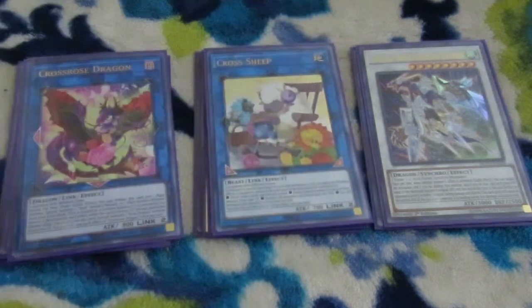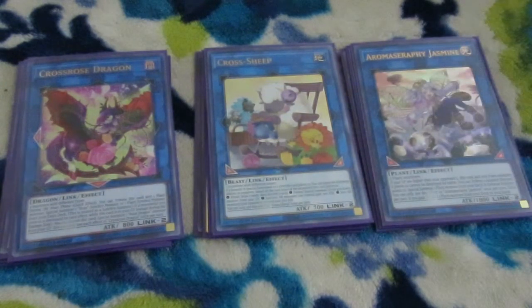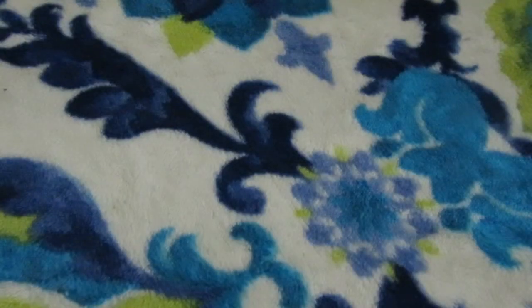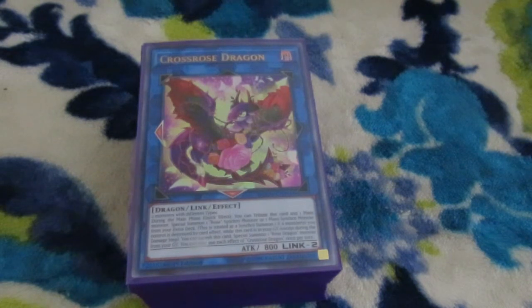I have Cross Rose because the synchro boost that works with it is really good. Aroma Seraphie Jasmine — which is twenty-something dollars now — if you don't have it, wait till we get that Sylvan Link 2 and use it instead. And lastly, one Bengallan Servant of the Resurgent for the bounce and all that other stuff. There are a lot of link twos that you can use in this deck — I rarely go into Bengallan Servant in this deck, mostly I stick to the Rose Dragons. But that is it for this Rose Dragon deck profile. Hopefully when the ban list comes up and they make some nice changes I'll be able to make an even more interesting Rose Dragon deck, and hopefully I can get a Needle Fiber by then. Raise your thumbs if you've enjoyed this one. Bye bye everybody!